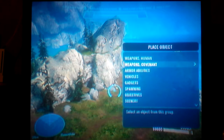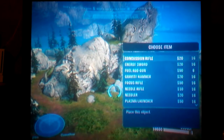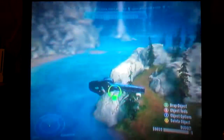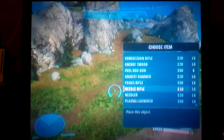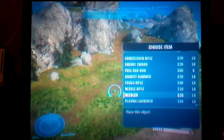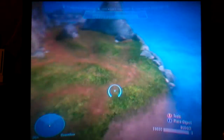Now Covenant weapons: we got the new Concussion Rifle, Energy Sword, Fuel Rod Gun, Gravity Hammer, Focus Rifle — which is awesome, it's like a sniper except it shoots a beam and zooms in twice — Needle Rifle which is kind of like the DMR, Needler, and Plasma Launcher which is new. It's like the Grenade Launcher except it shoots plasma grenades.